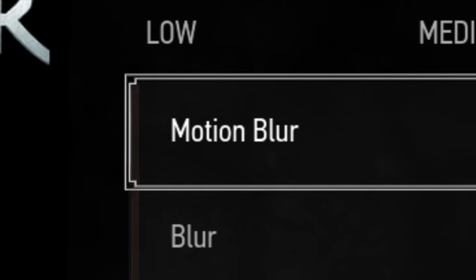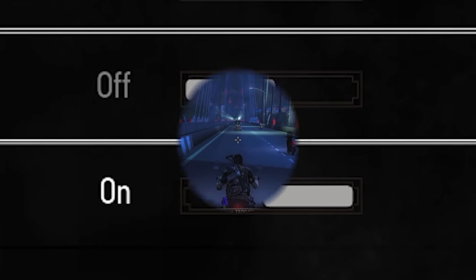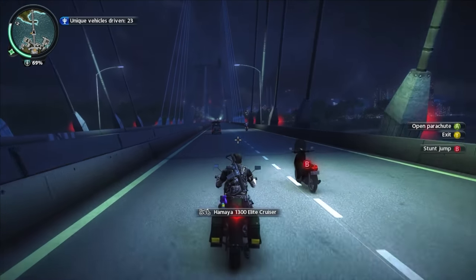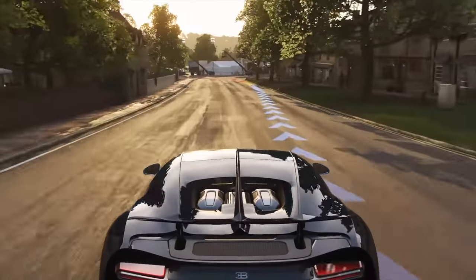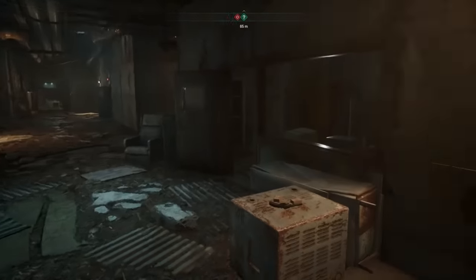Starting off at number 10: if there's one thing PC players hate, it's motion blur. Pretty much every game has it, and there's a ton of people out there who don't want it. Motion blur, used correctly, can add the impression of movement to things, and that's great for stuff like racing games, but a lot of games do go overboard with it.